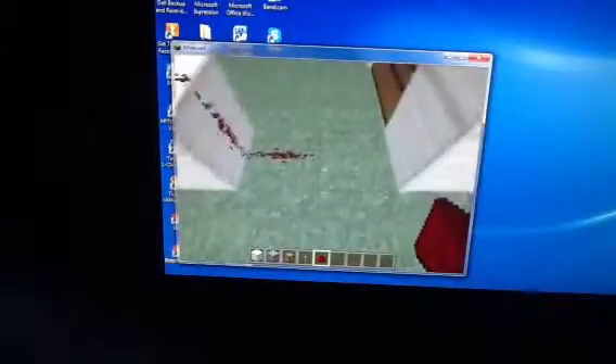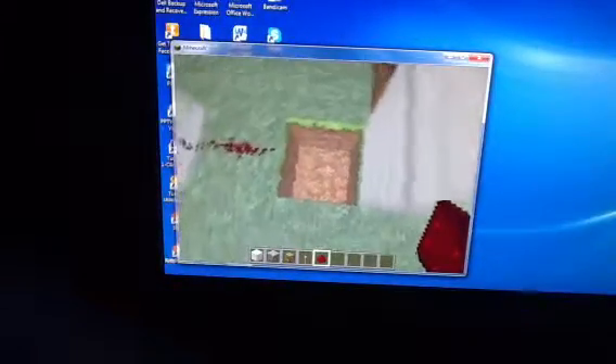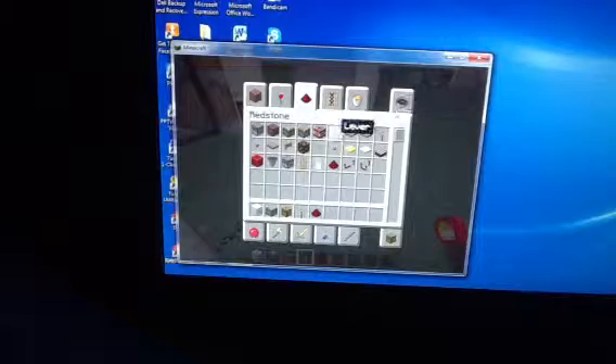Now this is the one where you get tricked sometimes. It's pretty tricky. You put a redstone torch here and a lever just there.